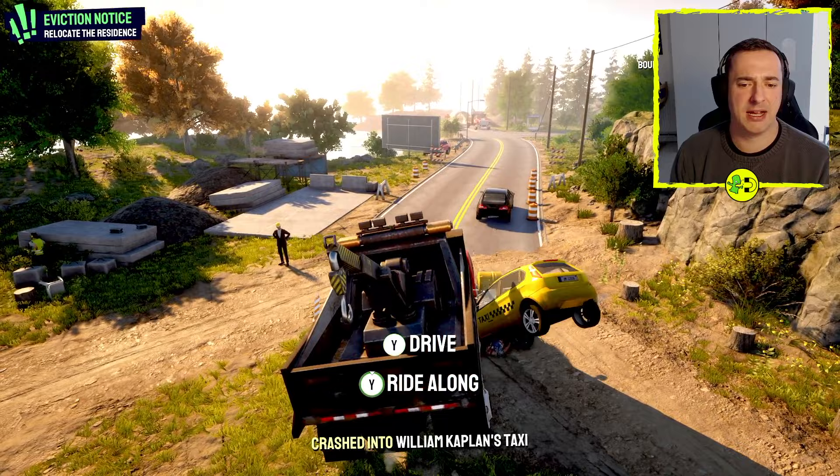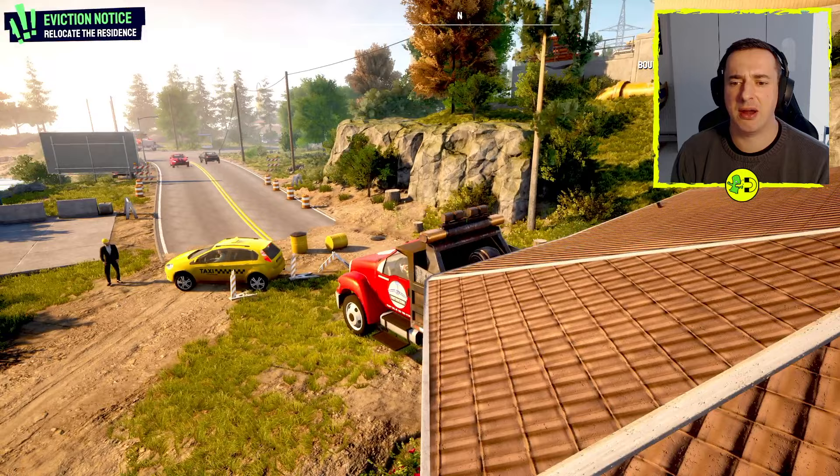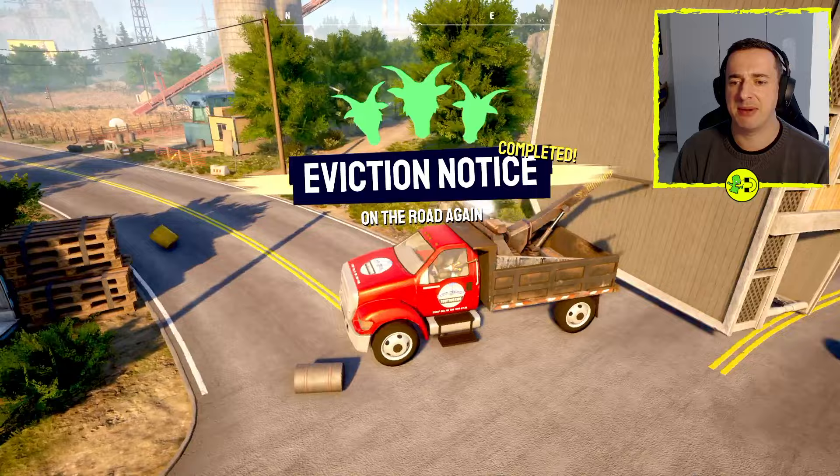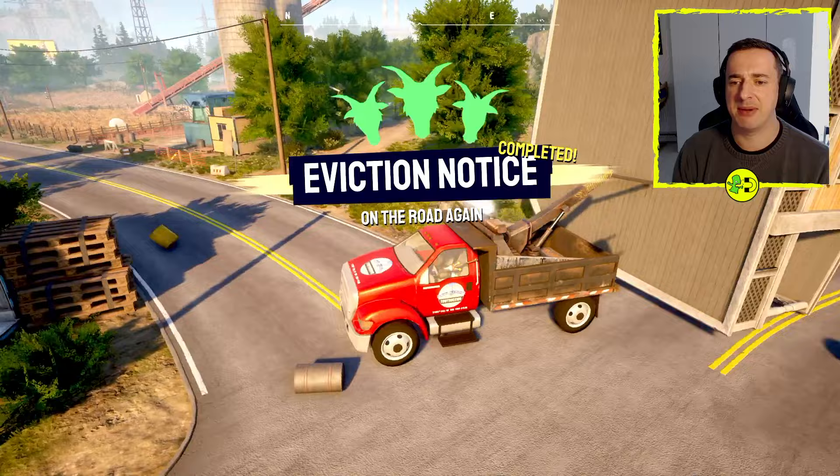So you want to be reversing up and then use the right button to launch the hook, and then just accelerate. I'm using the right trigger to accelerate, which would be R2 on PlayStation, and there we go — we've relocated this entire house. I'll just drive it a bit better.